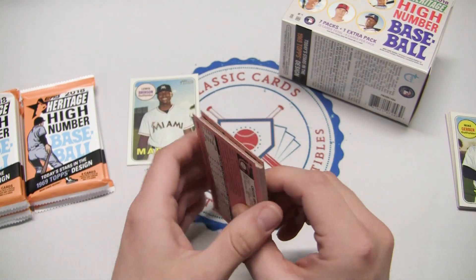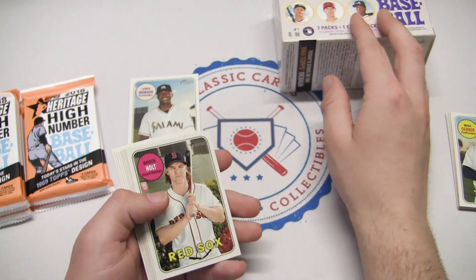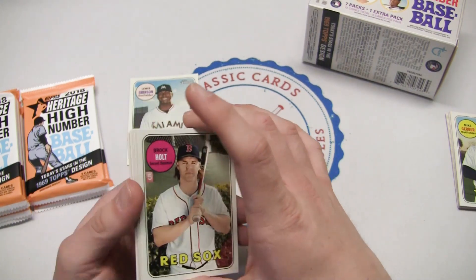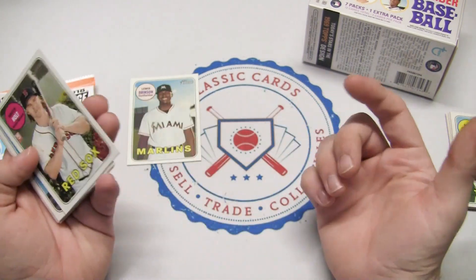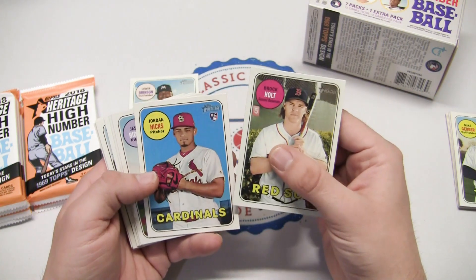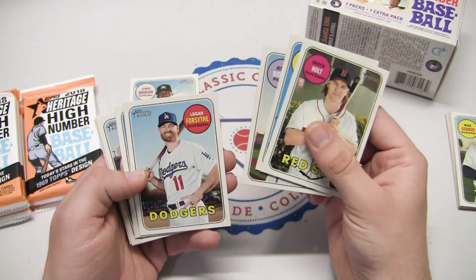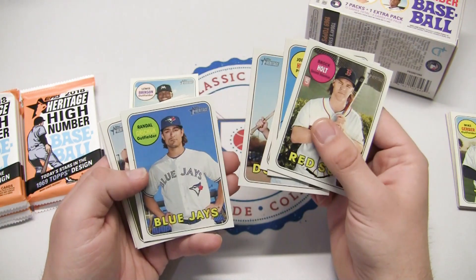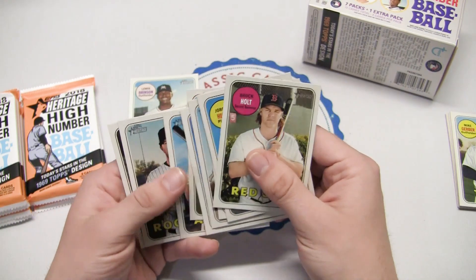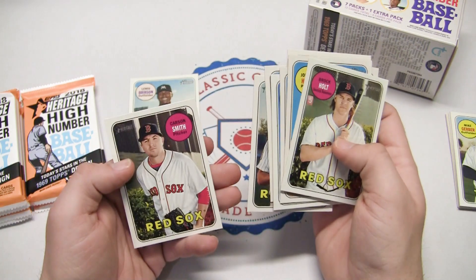You can get hot boxes of these, which I believe come with one chrome card in every pack — I've gotten those in one of the 2019 blaster boxes. So we know right off the bat we don't have one here. We already got a chrome card! Brock Holt, Jordan Hicks rookie card, Jesse Biddle rookie card, Logan Forsythe.